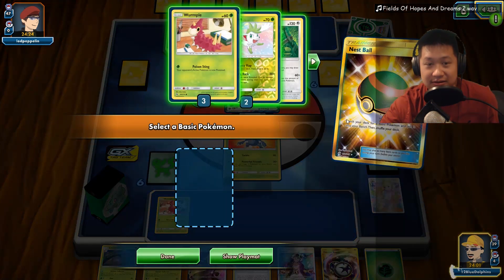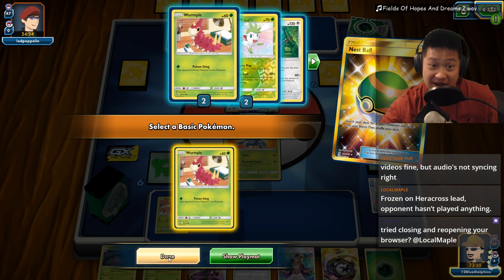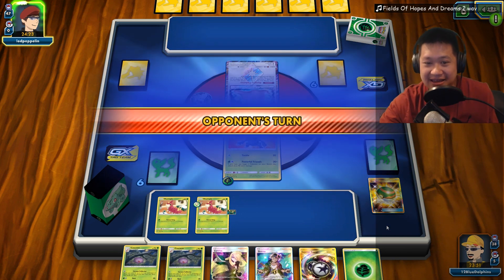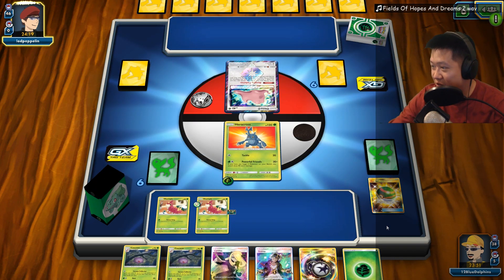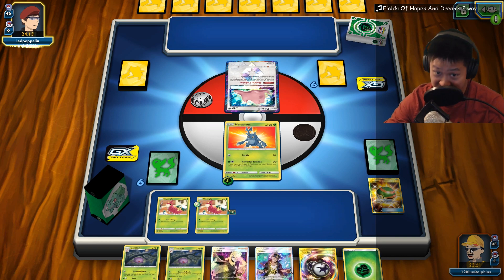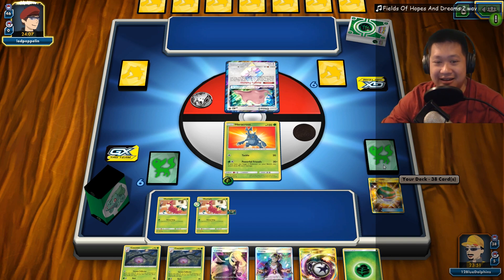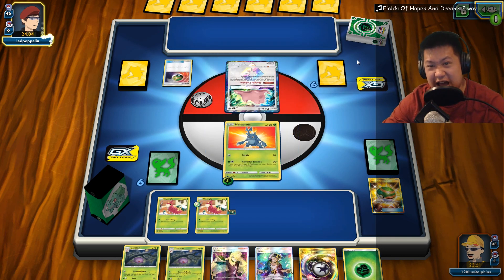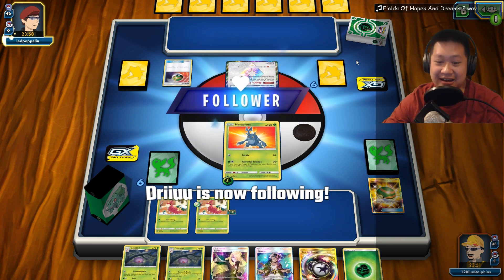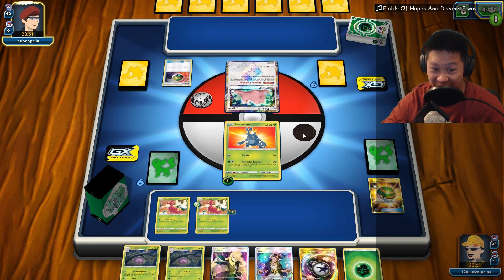Let's play our Lily to get a big start! I have two Cascoons, so I may just take the normal way of evolving here. Throw down XP share and leave it down. We can do 30 damage with this Tacko - we don't have Powerful Friends just yet, but we'll definitely have Powerful Friends soon!